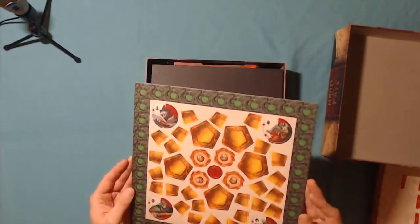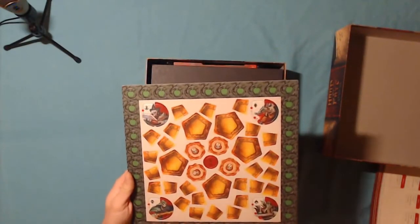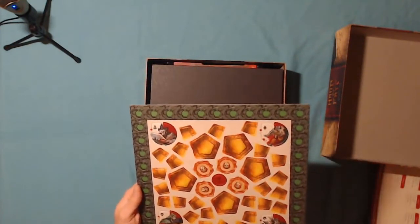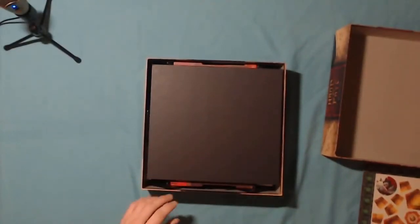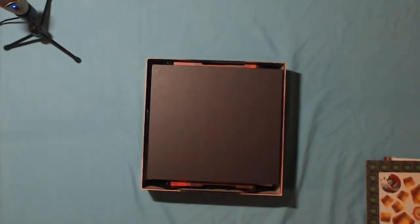Punch board. These, I think, are the currency of the game — these sort of pentagon-shaped things, the little shards. Lots of food tokens — remember those from the game, you have to keep eating. I'll put those aside just now and get rid of this lid, make some space.